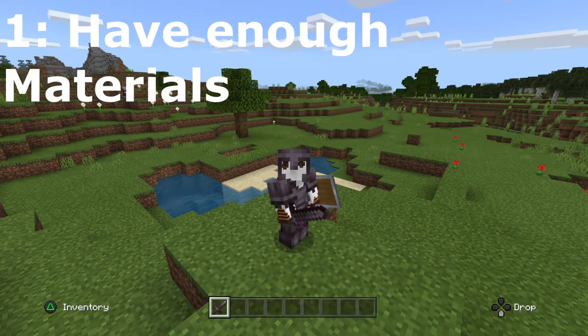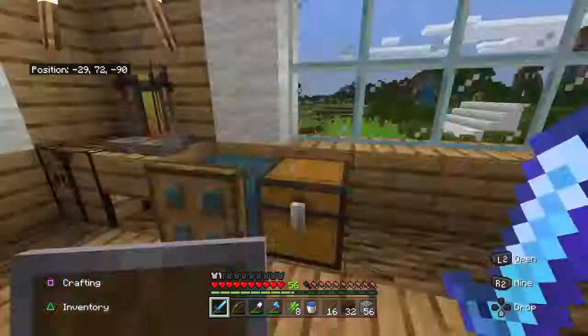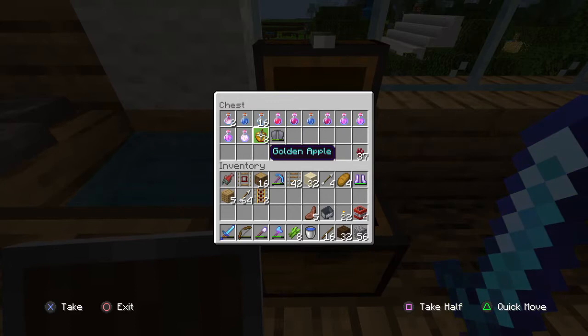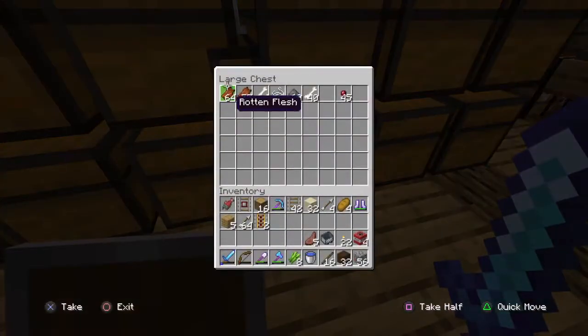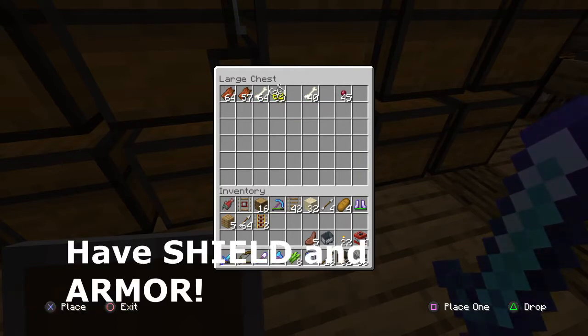Number one tip is to have enough materials. You want to at least have an iron sword, but it's better if you can upgrade it all the way to a diamond sword or even a netherite one. Please never use a golden sword — that is trash and everybody should know that.